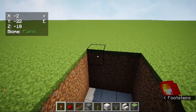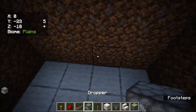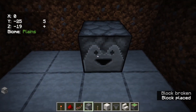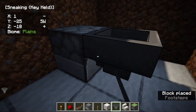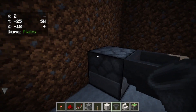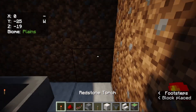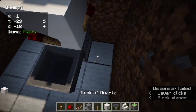For this build you're going to need a 4 by 3 by 3 hole. Then go to this side and place a hopper here, then another hopper, and sneak-place the hopper so it connects to the dropper. Then place a block, a redstone torch, and a lever here so that the redstone torches are off.